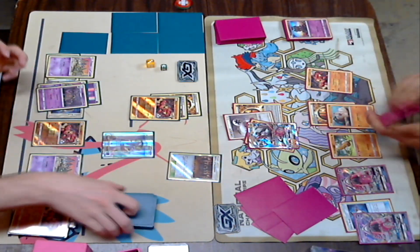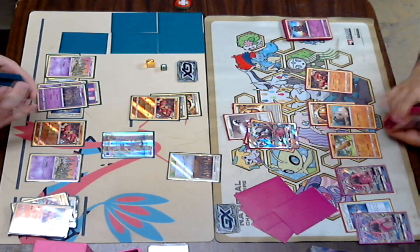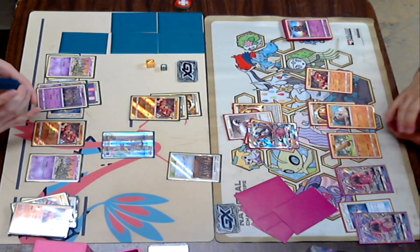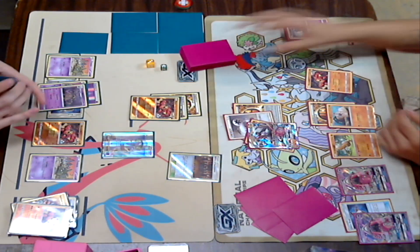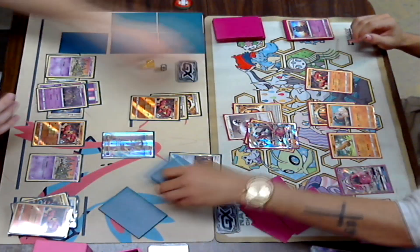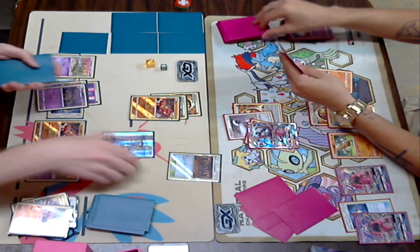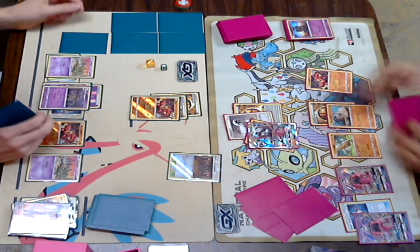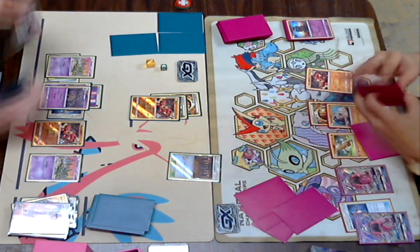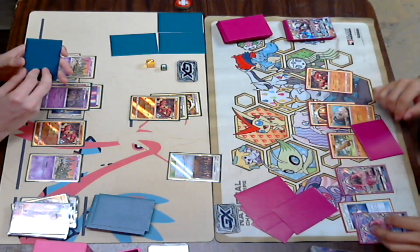Looks like he's got two Strongs on that Baby Buzzwole and the Shrine. Then we see an N come down. I apologize for the glare — I tried to dim it down a little bit with my software, but what can you do? It's just a situation. You'd rather have better lighting than no lighting at all.